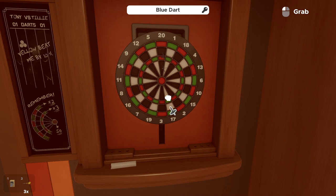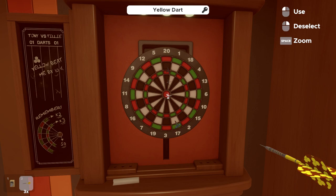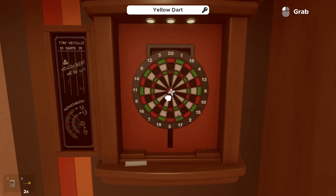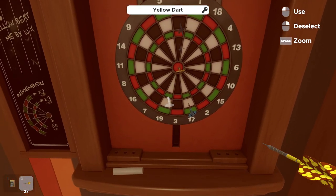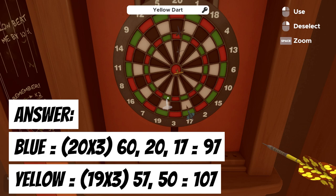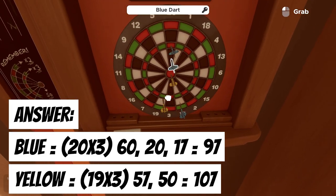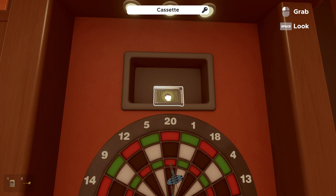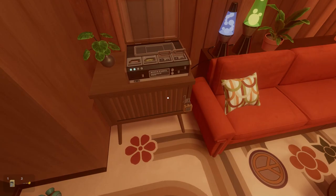Now we need to score 107 for yellow, because yellow won by 10. I put mine right in the middle for yellow — a bullseye is 50. Then for the last one I did 19 times three. 19 times 3 is 57, plus our 50 gives us 107. Do triple the 19 plus your 50, and that'll give you 107. We get our cherry cassette. We'll turn around and plug that into the machine.